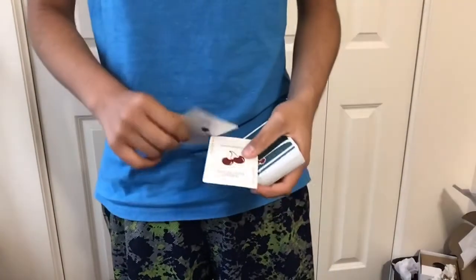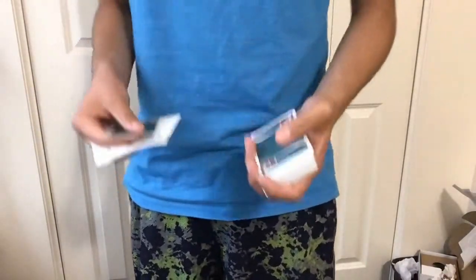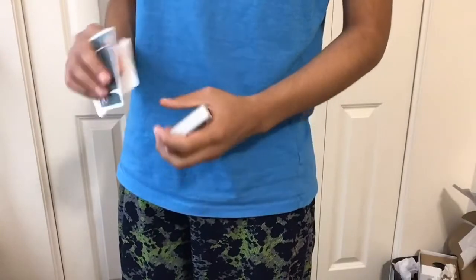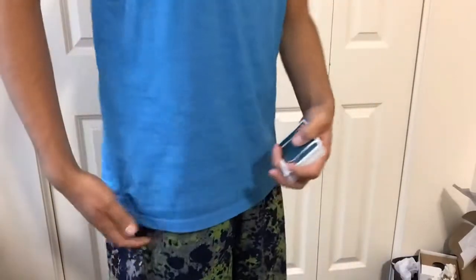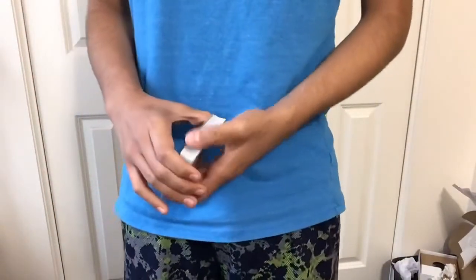Here's how it's done. You're going to need two duplicate jokers and one blank card. The setup is super easy — you're going to have one joker on top of the deck, on top of that joker will be a blank card, and you'll have another duplicate joker already in your pocket, wallet, or somewhere like that. It can also be in the spectator's hand, although I prefer a wallet or pocket.